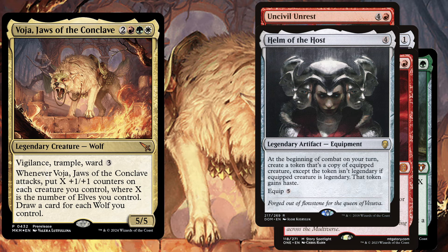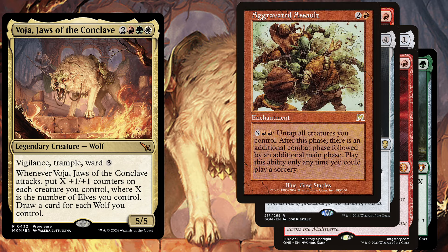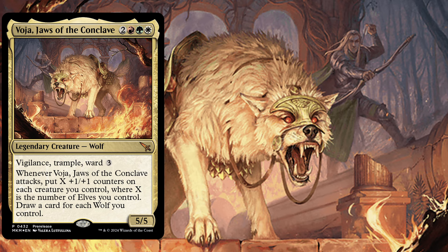Helm of the Host, a 4 mana artifact equipment — at the beginning of combat on your turn, create a token that's a copy of the equipped creature, except the token isn't legendary if the equipped creature is legendary; that token gains haste. Let's create a copy of Voja and draw a bunch of cards and put a lot of plus one plus one counters on all creatures. Last but not least, Aggravated Assault, a 3 mana enchantment — for 5 mana, untap all creatures you control. After this phase, there is an additional combat phase followed by an additional main phase. Play this ability only any time you could play a sorcery. You want to win more? You get it.